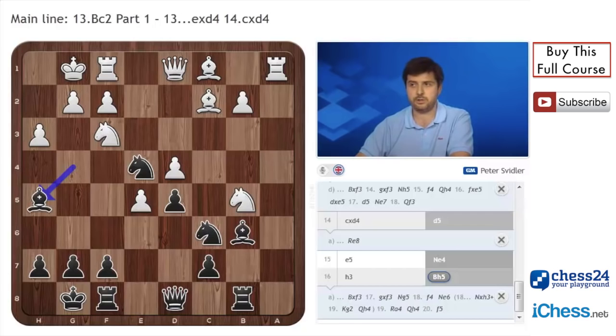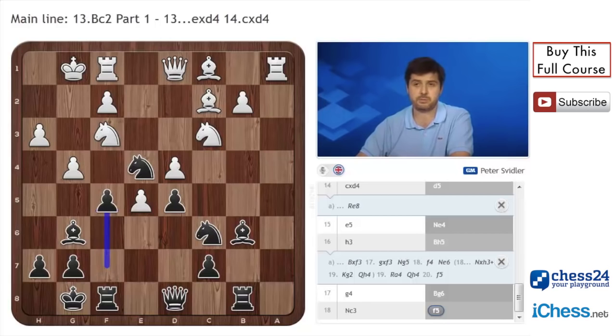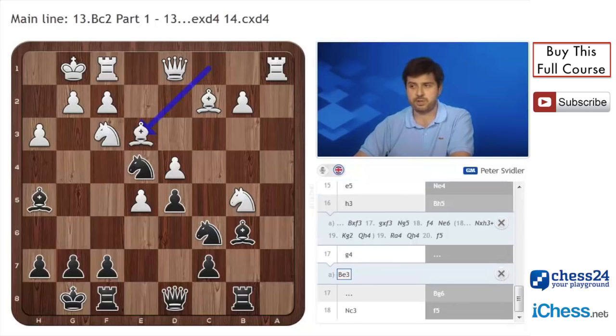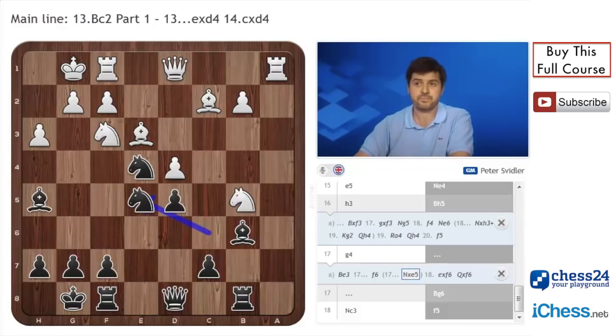Other options are g4, Bg6, which seems to be quite good for black, because after Nc3 you can start immediate counterplay against the weakened white kingside by playing f5. And if you play Bb3 here, black even has a choice. You can play f6, which I think leads to interesting and imbalanced positions after exf6, Qxf6, for instance. And I think you also can make an immediate draw by playing Nxe5. This is also a standard idea you will see after the immediate Bb3 without h3 as well.